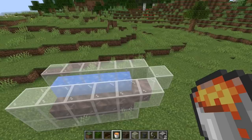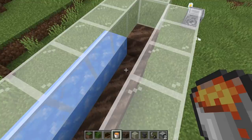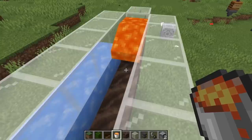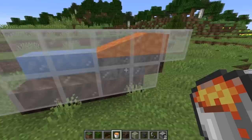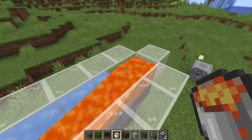Basalt is also now renewable, similar to cobblestone. The conditions to form basalt are: you need lava on top of soul soil and it has to have soul fire right next to it. I'm going to place a lava source there — it also works with flowing lava — and it will form basalt. Similar to a cobblestone generator you could make a basalt generator. It's definitely better to do that in the nether dimension since lava flows three times as fast there — every 10 ticks instead of every 30 ticks.